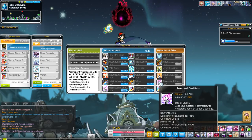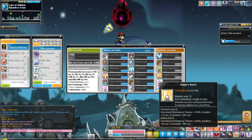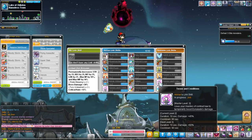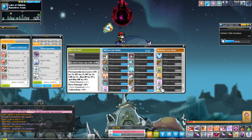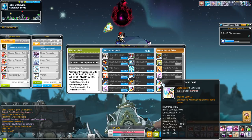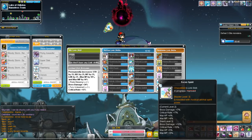Terms and Conditions is the Angelic Buster link skill and a very big burst effect. It increases your damage by a whopping 30%, 45%, or 60% for 10 seconds — usually enough to use one big burst ability. It's a very good link skill for a huge spike in damage and I recommend picking it up for any class. Focus Spirit is the Beast Tamer link skill — it increases your boss damage, crit rate, HP, and MP. It's a pretty good all-around link skill, especially for classes that need crit rate.